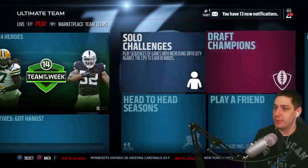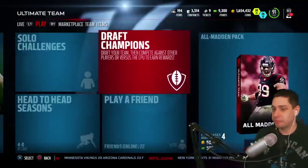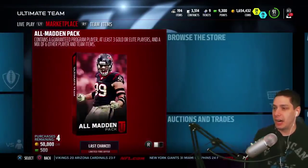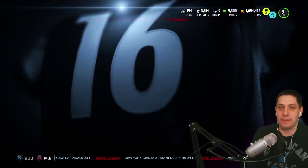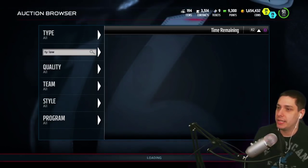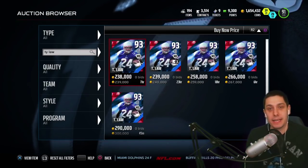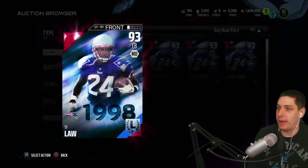We are actually going to be giving away a pretty beast card — in my opinion one of the better cornerbacks currently in this game. This is a card that's been out for a little while, but it is still one of the absolute best cornerbacks in the game right now. You guys see it pop up on your screen just now — that is of course Ty Law, 93 overall, a legend card. Definitely a beastly cornerback, guys.